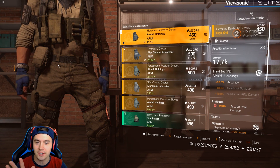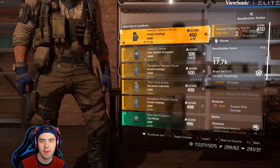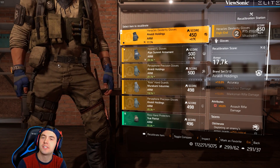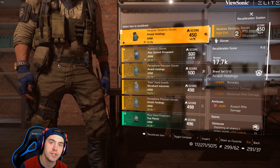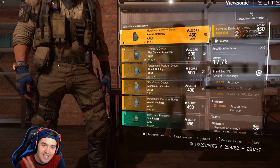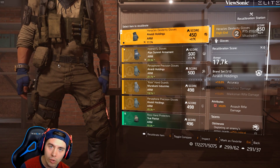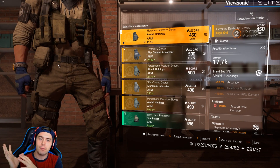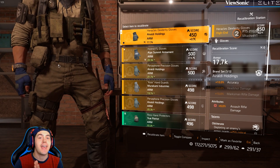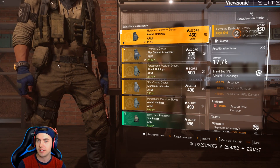Hey guys, Entash here, and this is going to change how gear is recalibrated pretty heavily. Going into the new update — this is the PTS right now, the test server — they have drastically changed how recalibration has worked. I've dabbled through a little bit of it to try to figure out exactly how the system works, and there are still caps on gear, but it works a lot differently, and you can heavily, heavily upgrade your gear now based on this new system.